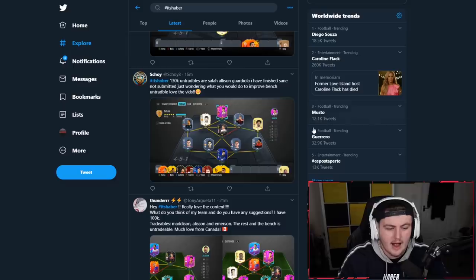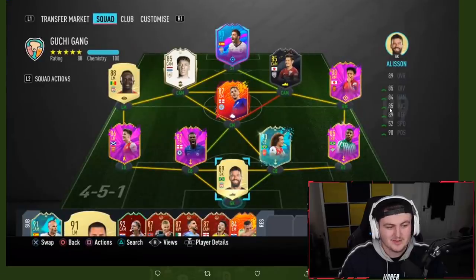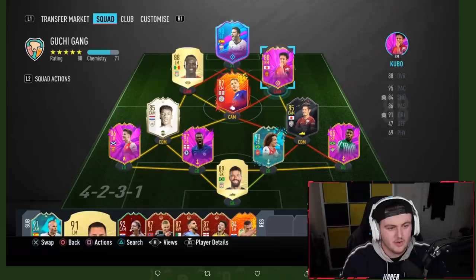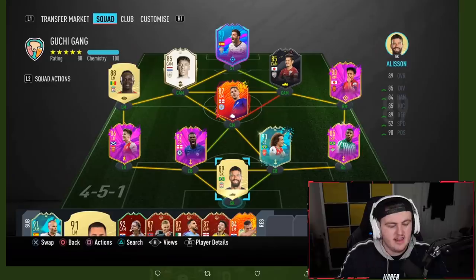Next team is from Thunder, who says: 'Hey, really love the content. What do you think of my team and do you have any suggestions? I've got 100,000 coins — the tradables are Madison, Allison and Emerson, the rest of the bench is untradeable. Much love from Canada!' Hey, much love — thank you for watching. I'd love to visit Canada one day. This team is actually nice — I like the layout a lot.